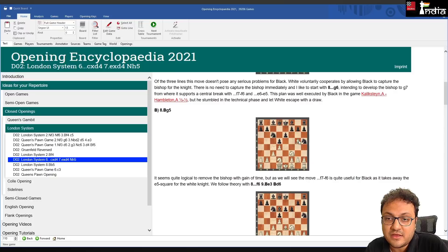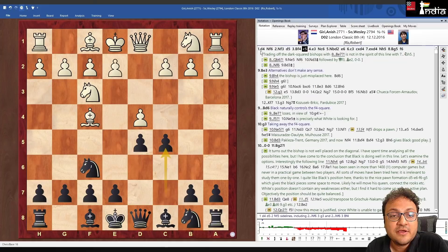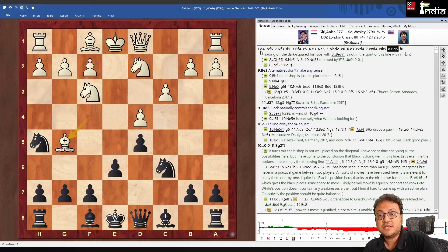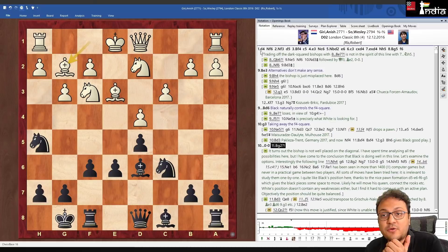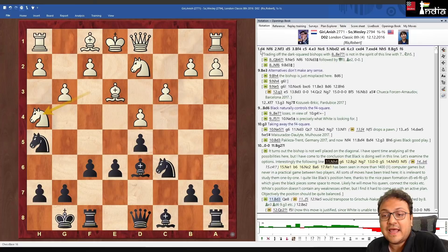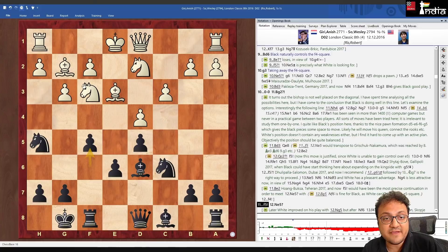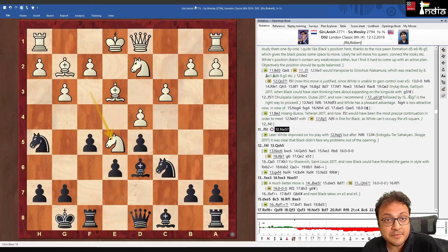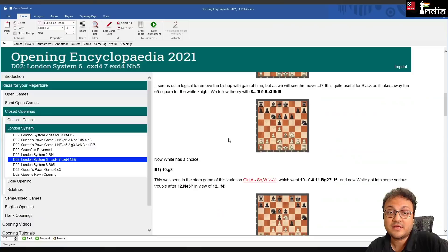Moving to the next game in the article where Bg5 is played — there's a game between Wesley So and Anish Giri where the same position arose after Nh5, this time with Bg5. Going through the analysis: f6, Be3 Bd6 g3, castles Bg2. Anish played a slightly inaccurate move — he should have gone Nh4 according to the author. Wesley played f5 with the idea of f4, Ne5 hitting the bishop, and the pawn went to f4. Studying this tells you exactly what to do against Bg5 systems.